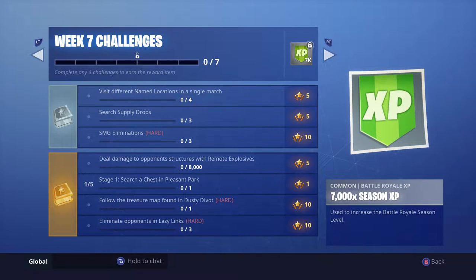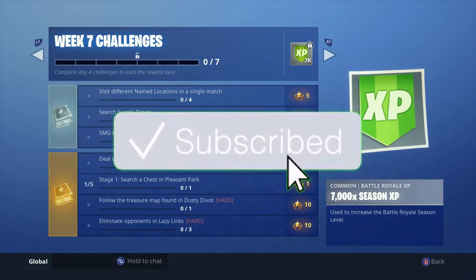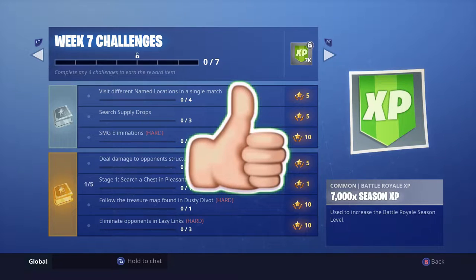First thing is the week seven challenges. They came out yesterday, not Thursday — for some reason it was delayed one day. They're pretty easy: visit four different named locations in a single match, search supply drops — that can be kind of hard, not really — three SMG eliminations, and deal damage to opponent structures with remote explosives.